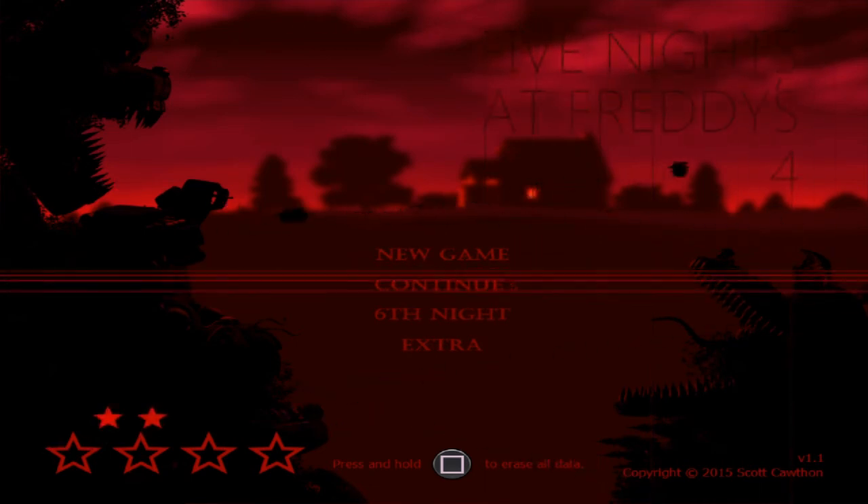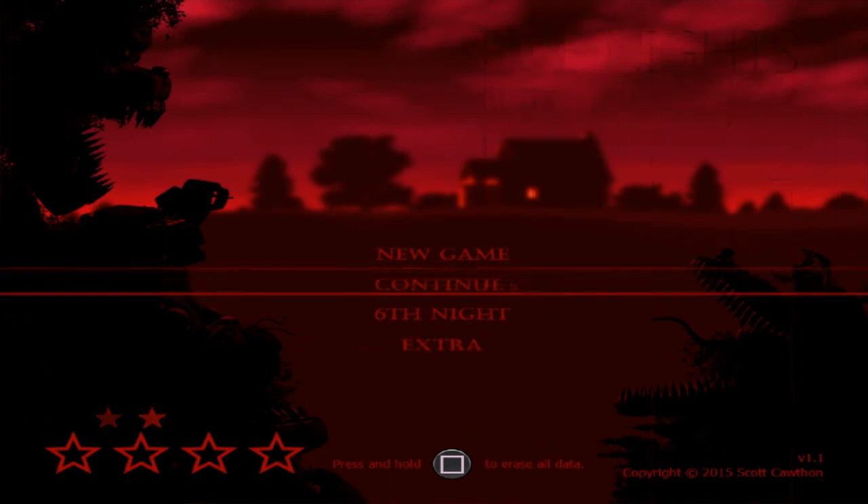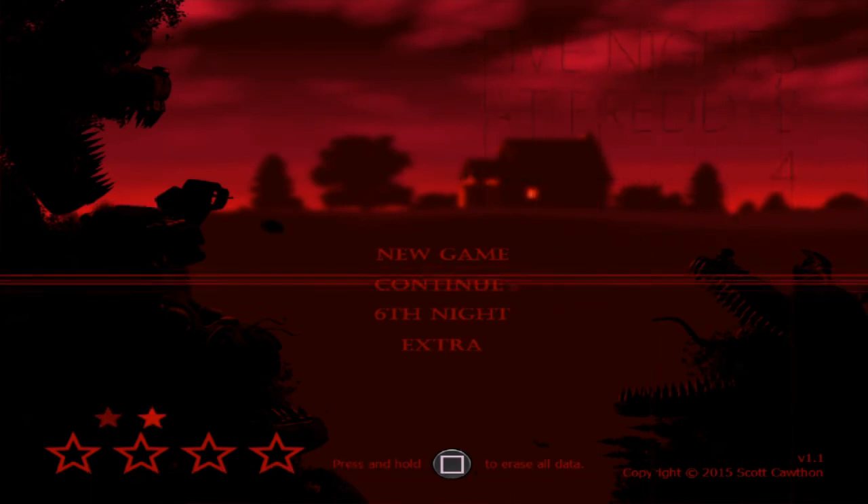Hopefully, because I commented about it and someone else commented about it, they can change it and make it to where you can put in button inputs. Because I'm pretty sure for 10-20 mode, if you don't have it like that, you're gonna die. There has to be button inputs, especially for 10-20 mode and 50-20 mode for Ultimate Custom Night.